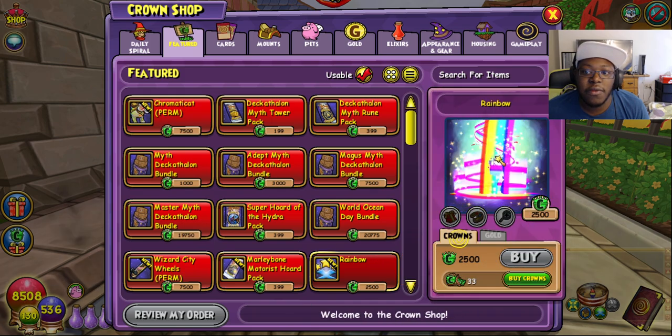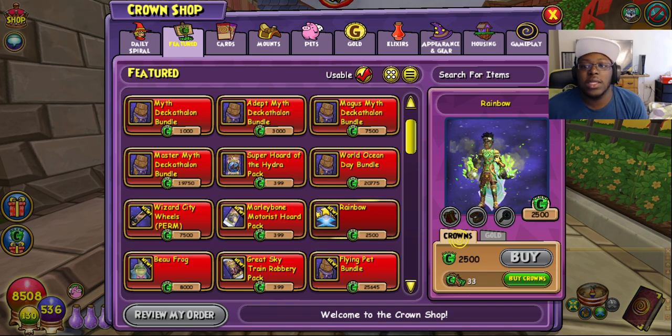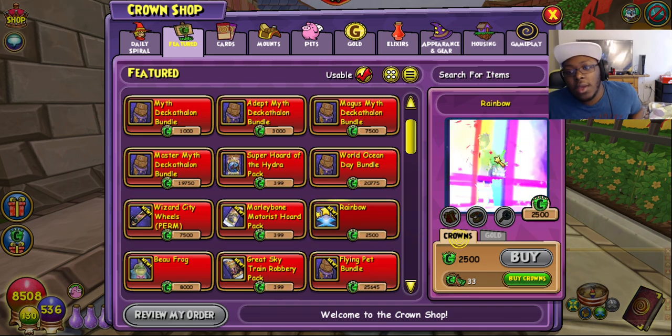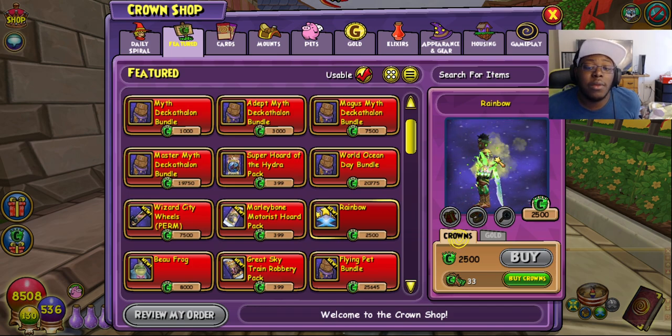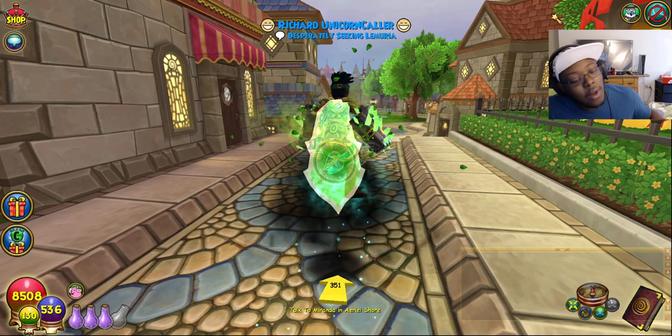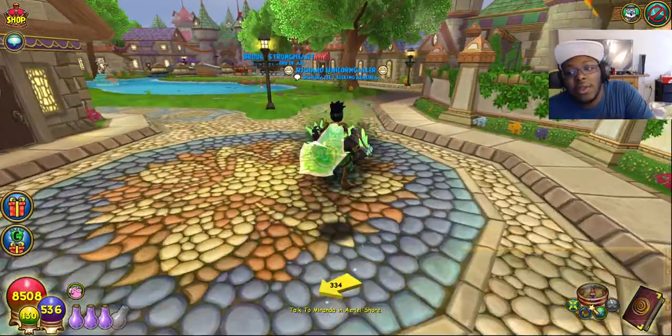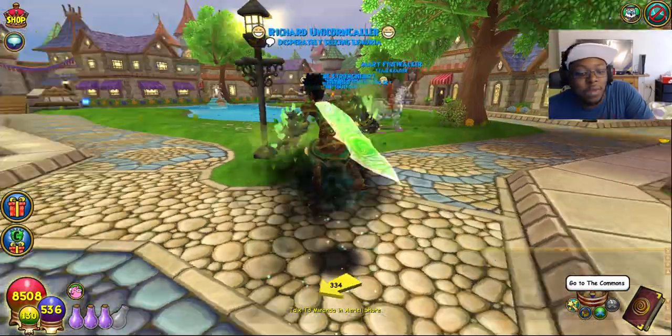We got the rainbow teleporter effect — it's back at its normal price, $2,500. Now I am not sure when this is leaving the crown shop, but I will say this is probably one of my favorite teleporter animations. When it first came out I instantly bought it for me and Nicole. And it's cheap — it's like five dollars worth of crowns. I really love this rainbow teleporter.